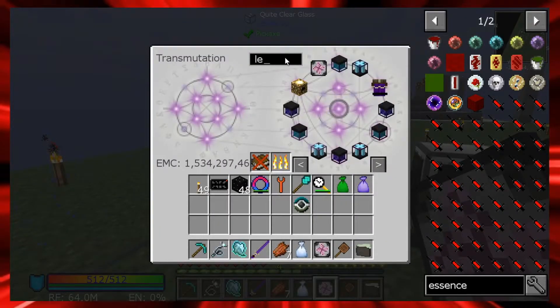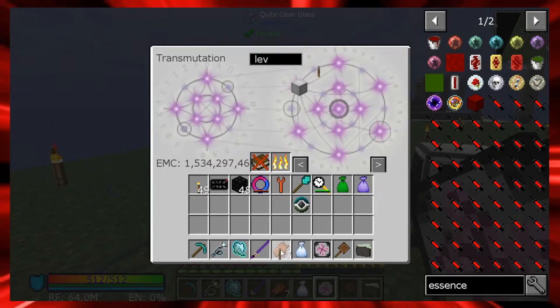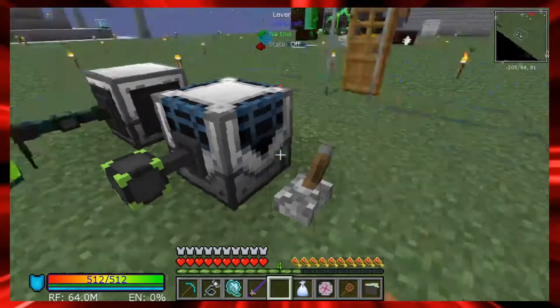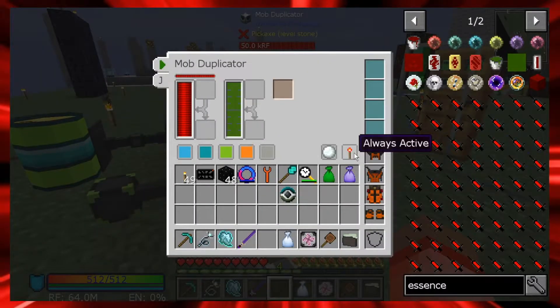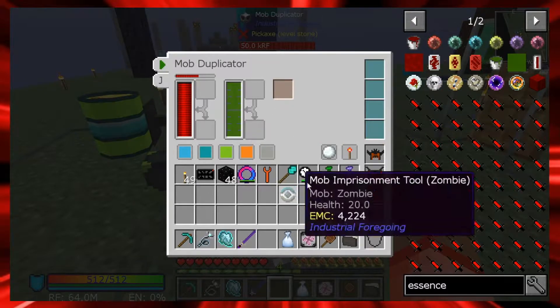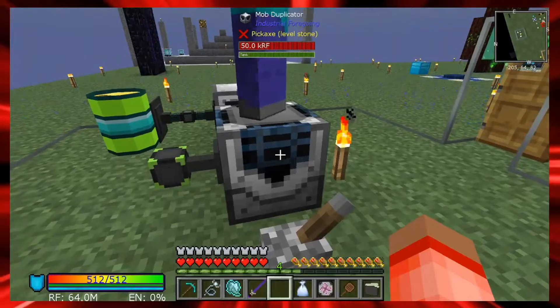I'm going to leave this off for now and set this up with a redstone signal so it doesn't just keep pumping out, since I have pretty much instant fluid going into it right now. Let me set it to active on redstone.